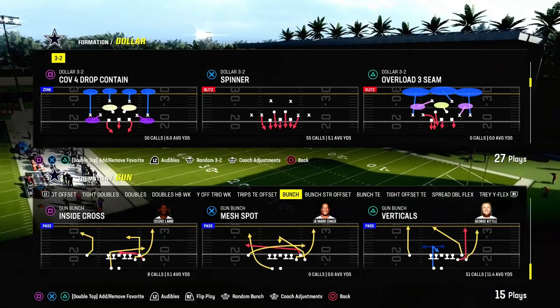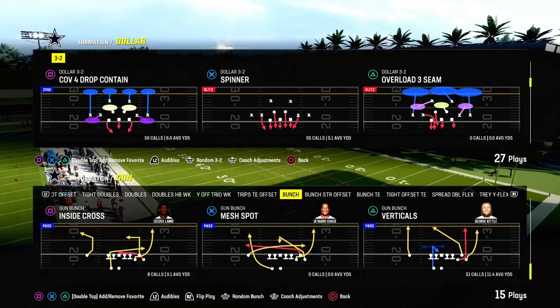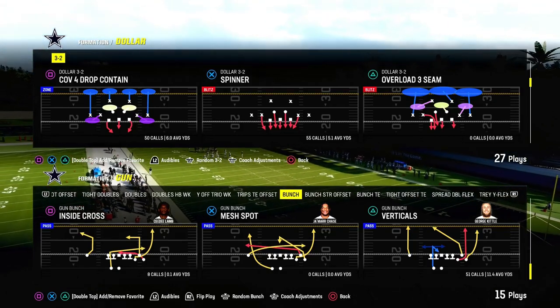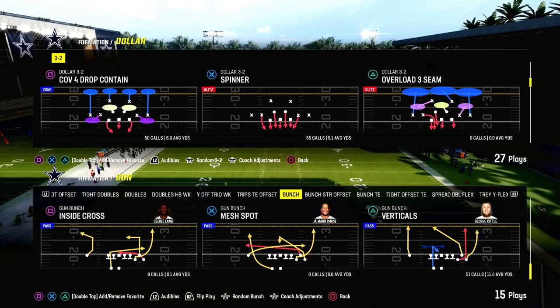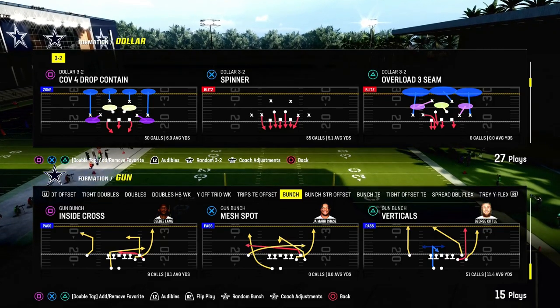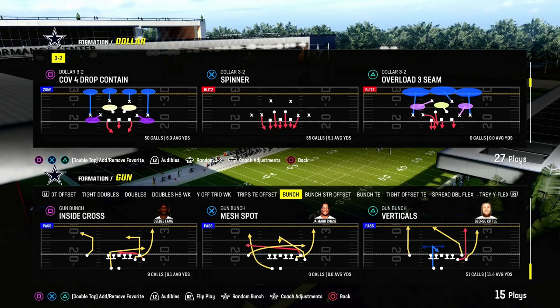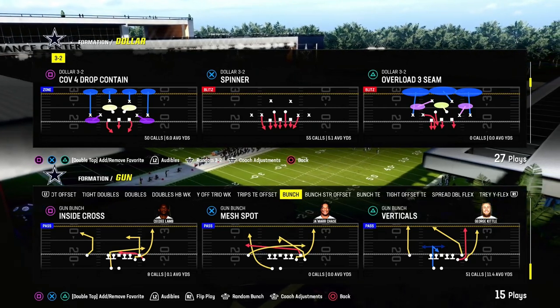Today we're going to show you how to beat the Double Mable meta, and I think one of the best zone beaters in Madden 24 — and really Madden every single year — is in probably every single one of your playbooks. It is gun bunched verticals. This could be verts halfback under, verticals, verticals halfback under, pats verts, whatever.